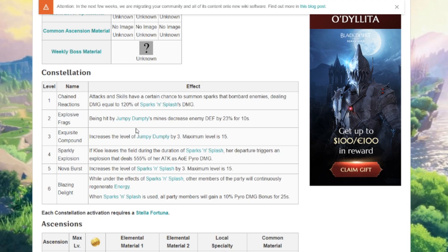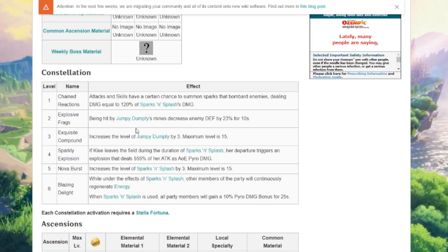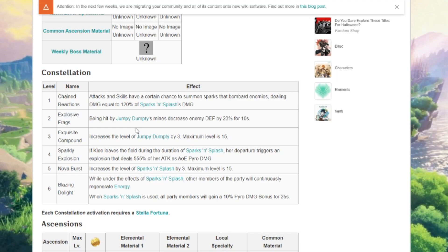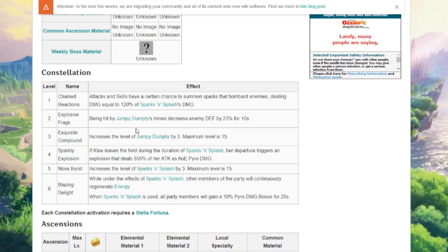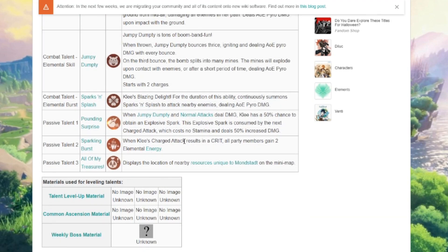What you could actually do is hit them with Jumpy Dumpty, switch to — let's say — the main character or Venti, use an anemo skill on them, and do a lot of damage. That'd be really interesting. Or you could switch to any other element of course. Constellation three, Exquisite Compound, increases the level of Jumpy Dumpty by three — maximum level is 15. So Jumpy Dumpty can level up, which is interesting.